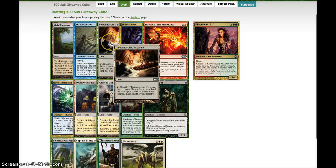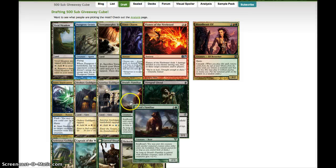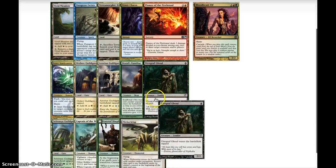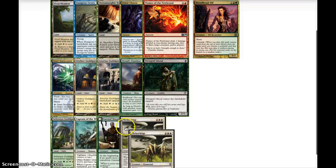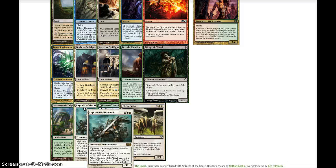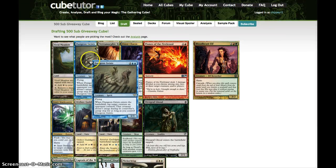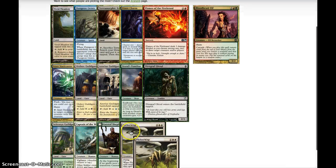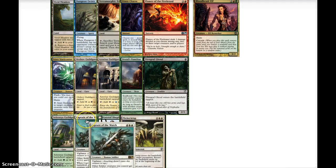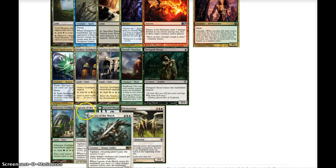Next pack: Vivid Meadow, Dungeon Geists, Terramorphic Expanse, Timber Charm, Flames of the Firebrand, Staticaster, a few Guildgates, Daggerdrome Ghoul, Captain of the Watch, Goldengave Shepherd, and Flickerwisp. Captain of the Watch is awesome — we get more creatures with it and they all get pumped. That's a pretty sweet bomb. Dungeon Geists can also be really awesome for shutting down their creatures. But I feel like Captain of the Watch can pretty much win the game for us, so I'm going to go ahead and take that.